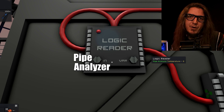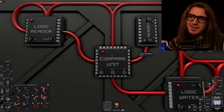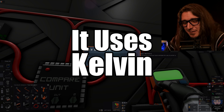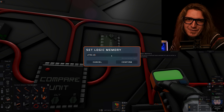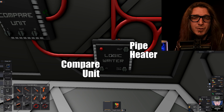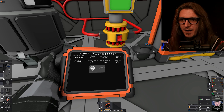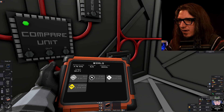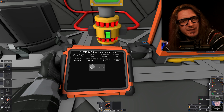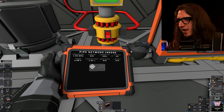Logic reader input would be the pipe analyzer, and the variable is temperature. Compare unit one is going to be that logic reader, two will be the memory, and out is going to be 'less'. For the memory, we want to set it to five degrees Celsius — so 278.15 according to Google. Logic reader input is the compare unit, out is going to be the pipe heater, and the output variable will be 'on'. So our coolant is less than five degrees right now. We're going to turn that circuit on. Pipe heater comes on, heats up the coolant to five degrees, then shuts off.